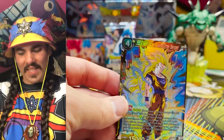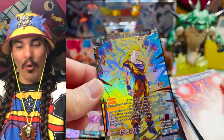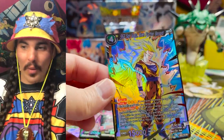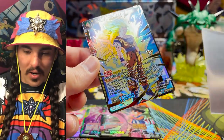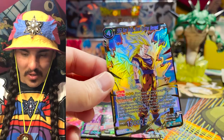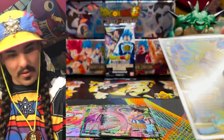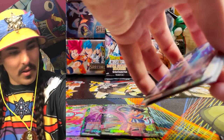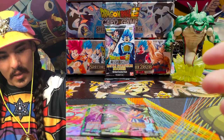Yes, another one! What? This box is fire — we got a foil bean, we got a Secret Rare, and we got this boy. I'm telling you, this is going to be the chase card. I'm saying it — you heard it here first. Collect these guys. If you guys get these, don't just sell them right now — just hold on to them. Joku told you to hold. Diamond hands, guys — diamond hands!